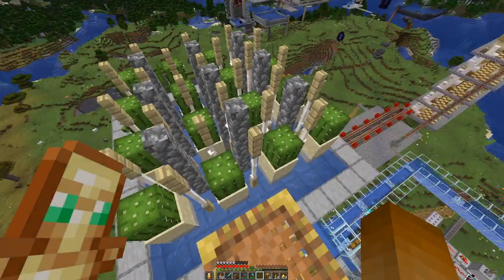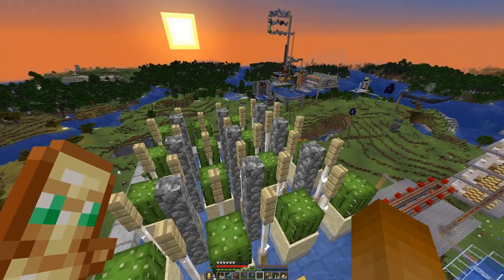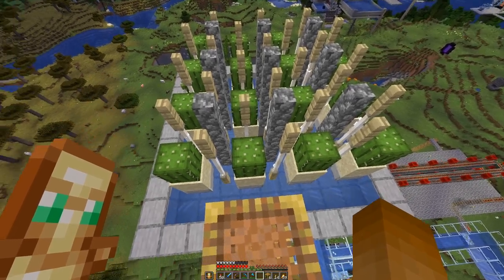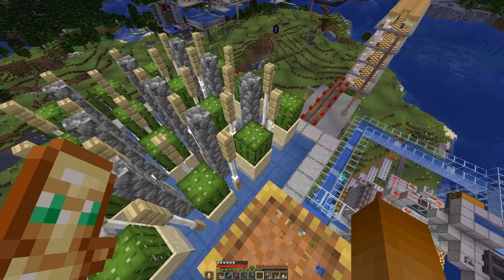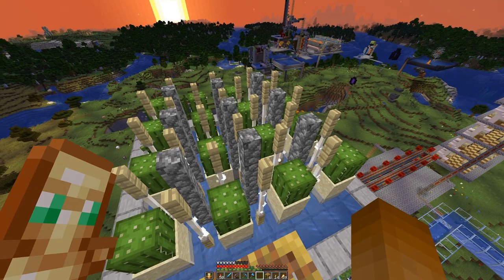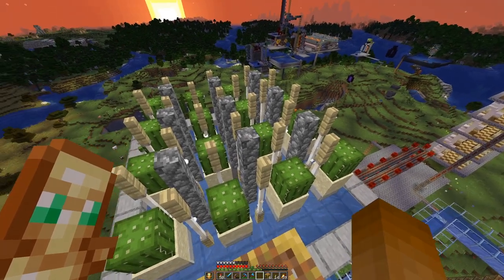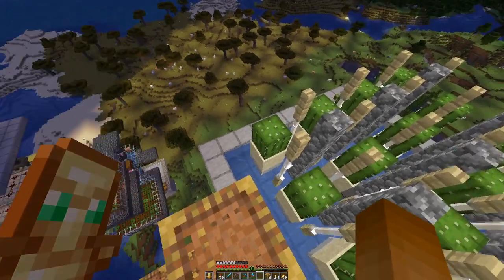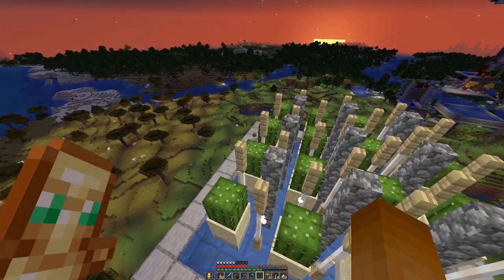I aligned it with the sheep farm below so it sits nicely in the middle. It can be expanded upwards, but I think we won't need too many layers because we don't need cactus all that much — unless for green dye. It's just one of those farms you want to have around in case you need cactus.